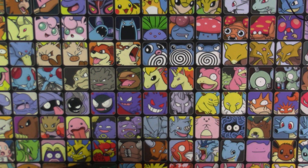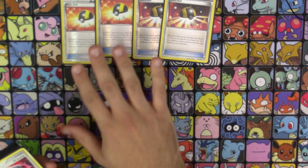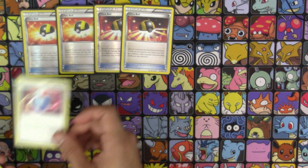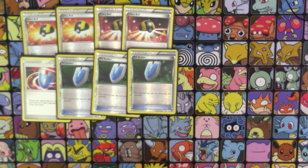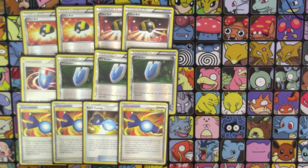Now it's time to get into our items. We have 4 copies of Ultra Ball, because this is a Stage 2 deck and we need as many ways to get our Pokemon as possible, along with 4 copies of VS Seeker for even more Supporter recursion since this deck is so Supporter-reliant. And 4 copies of Rare Candy, because this is a Stage 2 deck — we want to get our Gallade out as soon as possible, and Rare Candy helps out with that.